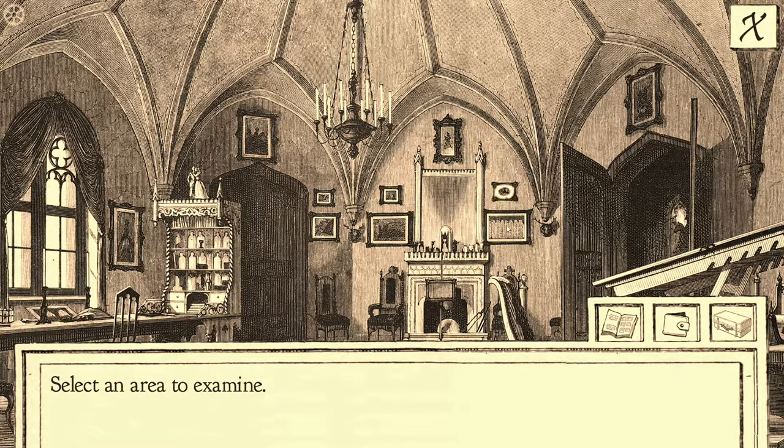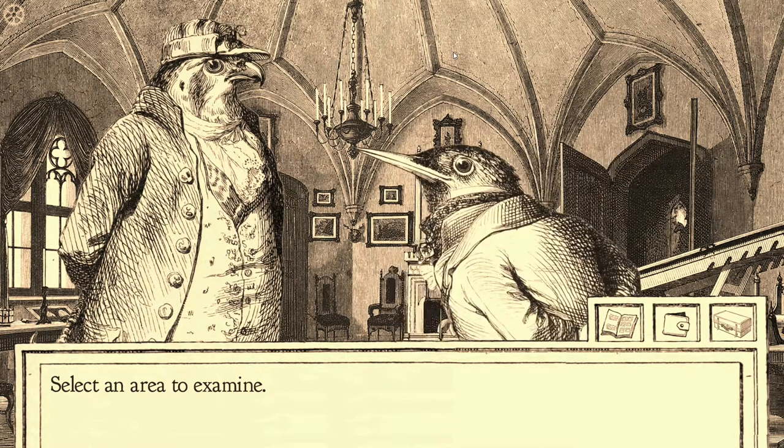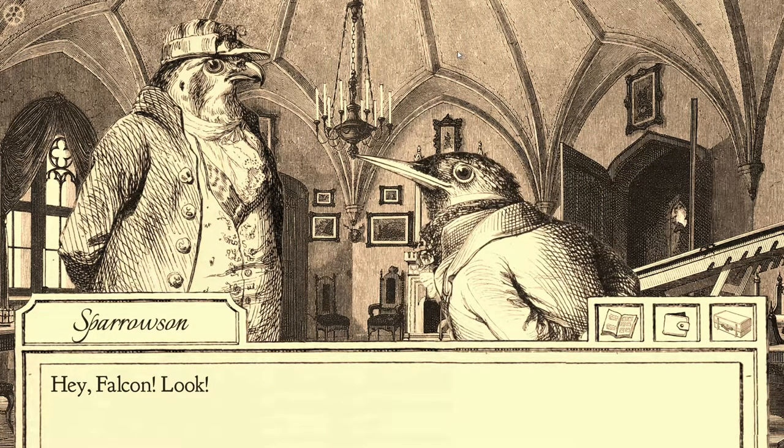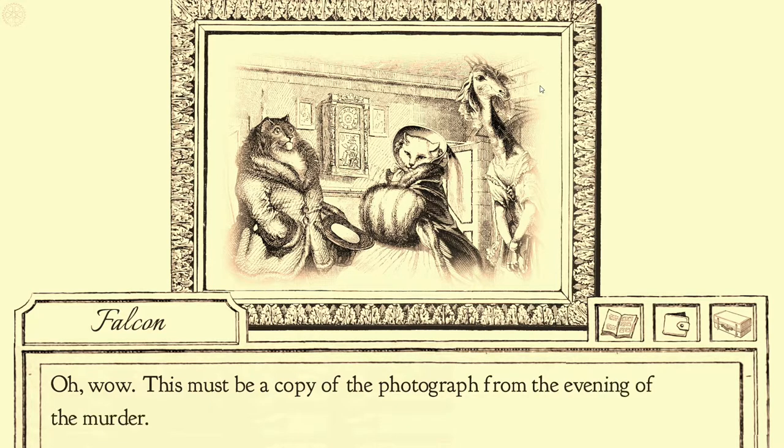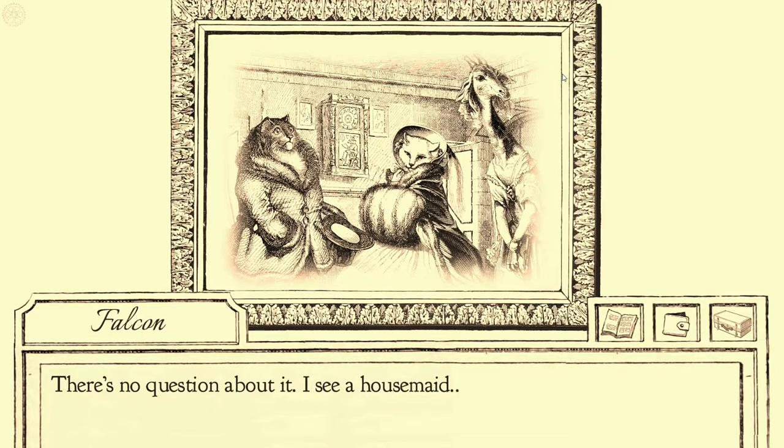I feel like none of these are going to be it. I think they're all just jokes as they're hanging. What about the door? Let's go through the door. Hey, Fjalken. Look — it's just an easel. No, no, no, no. What's on the easel? Oh. Aha. Whoa. This must be a copy of the photograph from the evening of the murder.